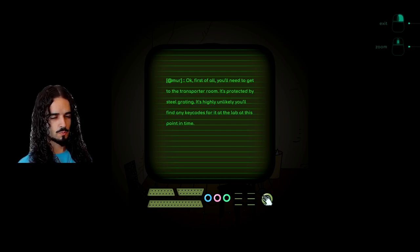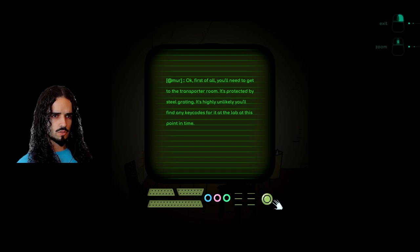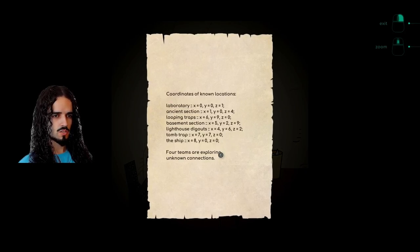Okay, first of all I should be reading the text, I apologize for that. You'll need to get to the transporter room — it's protected by steel grading. It's highly unlikely you'll find any key codes for it at the lab at this point in time. Once you're at the transporter you'll need coordinates to go to. I have a list of locations here — printing that for you right now. Get to the transporter, start jumping. Maybe you'll be able to find your way through. Good luck. So now we get introduced to one of the main mechanics of this game — being able to use transporters to jump to new locations. This is when it becomes interesting.